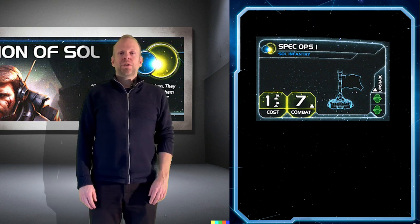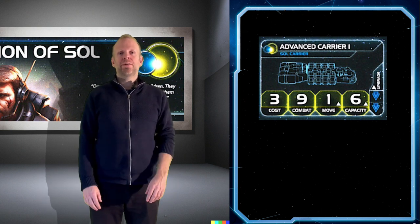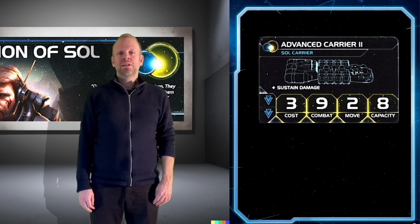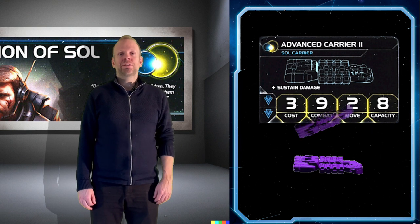Besides that, you start with an advanced carrier that has a capacity of 6 instead of 4, and you can upgrade that to the Advanced Carrier 2, which has a capacity of 8 instead of 6. And as the only carrier in the game, it will have the sustained damage ability.